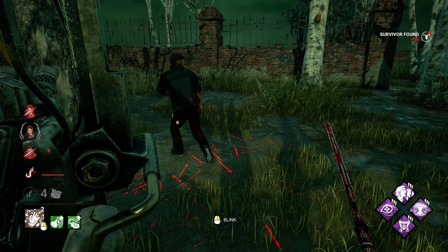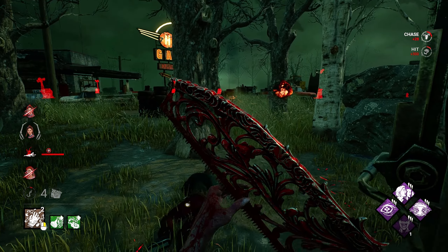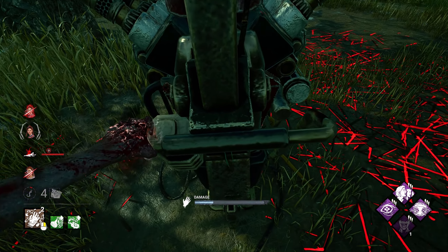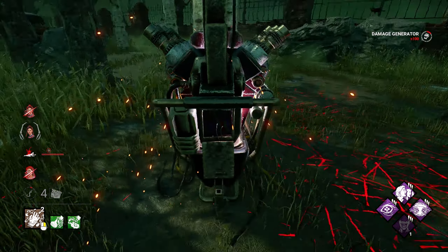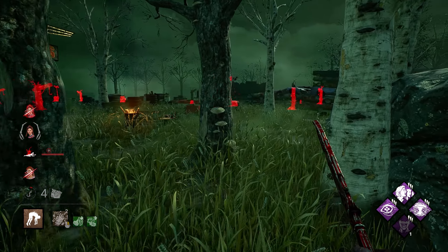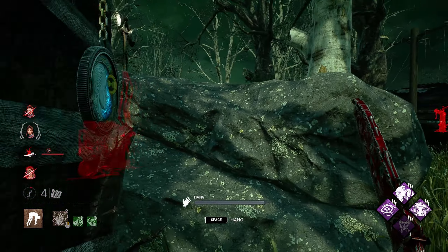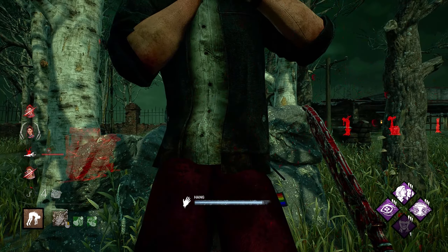Hey buddy — walk at him. There we go, hard to mess that one up. We have that regressing, and now we can hook him up. No Mither gaming though — I respect it. We can just go ahead and put him on this hook. I kind of want to take him closer over there, but I just can't.